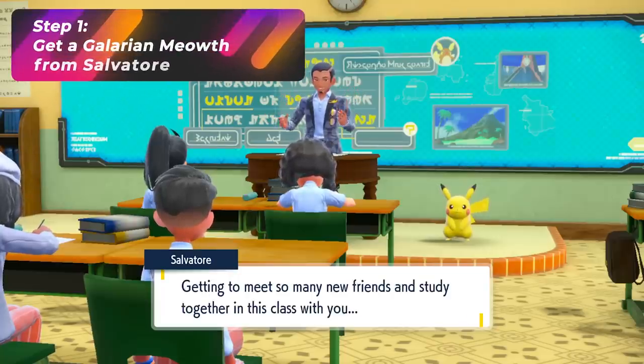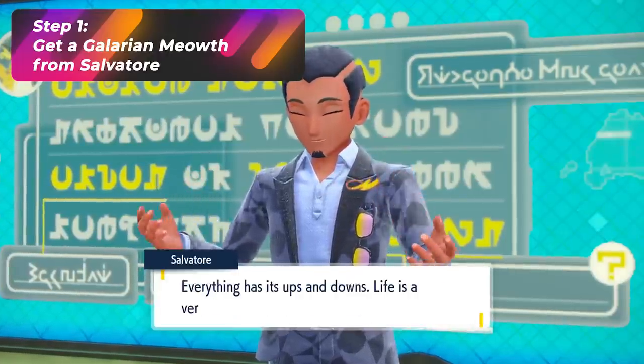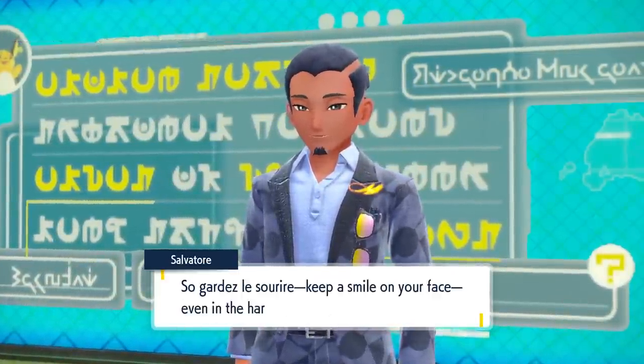I'm going to be showing you the steps to have Perrserker be very powerful so that you can go into these raids and destroy everything, along with anyone who is squading up with you. Step 1: you want to complete your language classes in the school and talk to Salvatore. After you do all the interactions, he will hand you a Galarian Meowth.